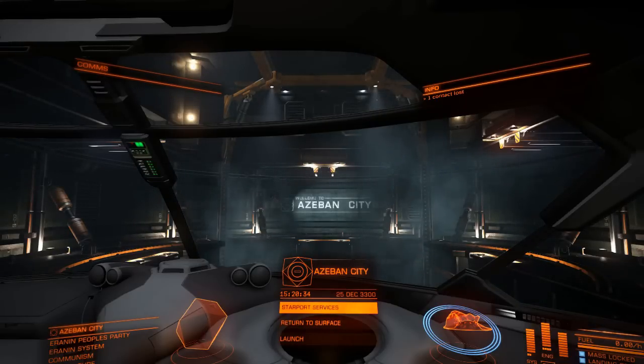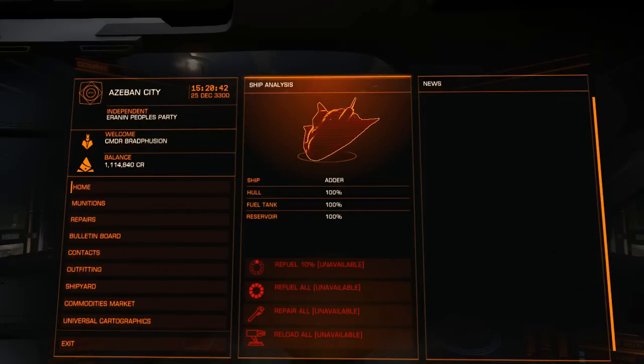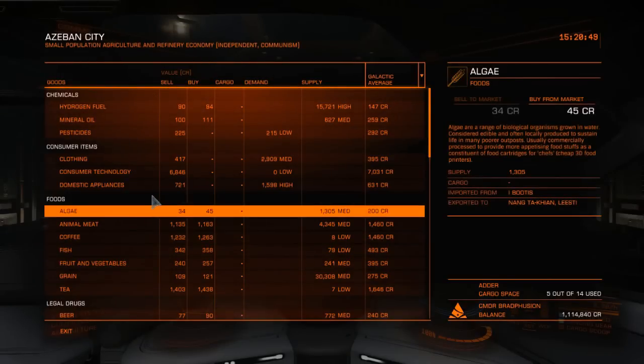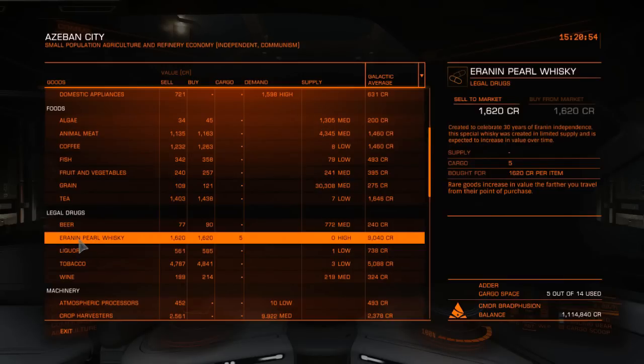So what are rare trades? Rare trades are items that appear on the marketplace from the commodities market in low numbers but have high rewards. Right now if I go to starport services of Asban City and go down to the commodities market, you will actually see it has a different colored name so you can kind of know what the rare items are. As you can see here it's Erin and Pearl Whiskey. Not every station has these rare items, hence why the name is rare. You have to find certain stations that have these. This information is available publicly on the internet — you can find a whole list by simply searching Elite Dangerous rare items.